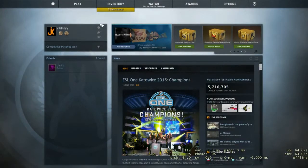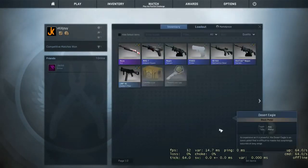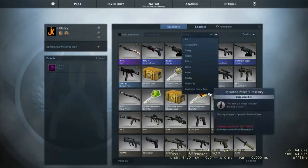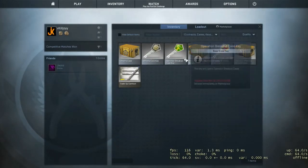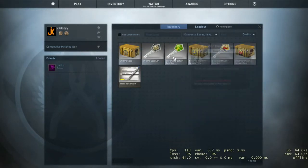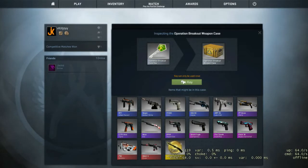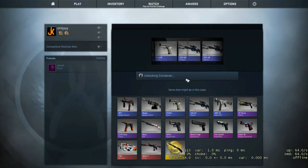Yo, what's up guys, Killjoy here. This is another case opening segment — I actually have three cases: a Breakout, a Chroma, and a Phoenix, with three keys. I'm going to open some cases and hopefully get something pretty good. I'll open Breakout first, then Phoenix and Chroma. Let's unlock a container and hopefully get something decent in this first case.